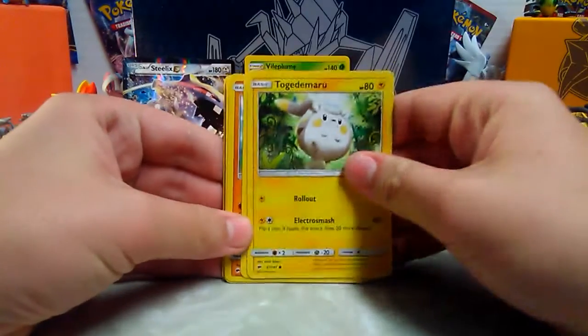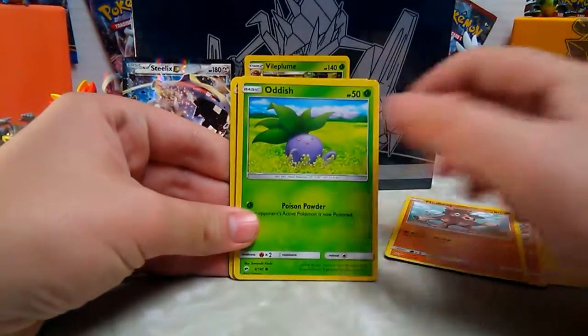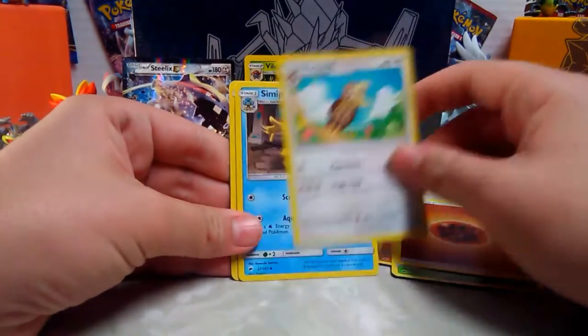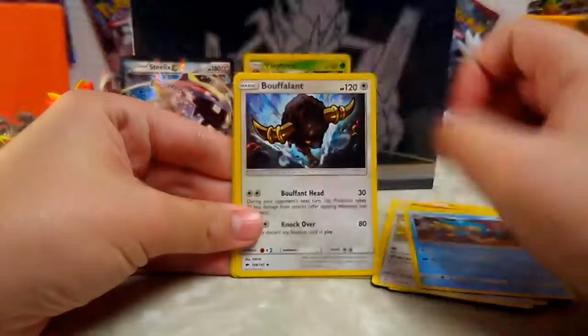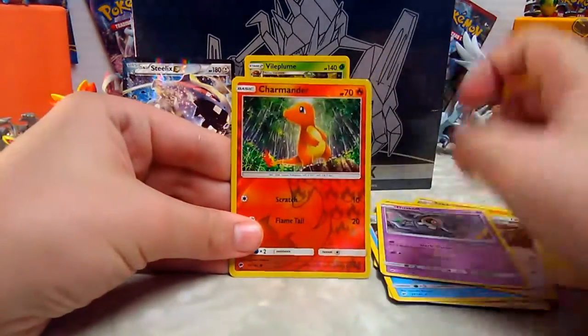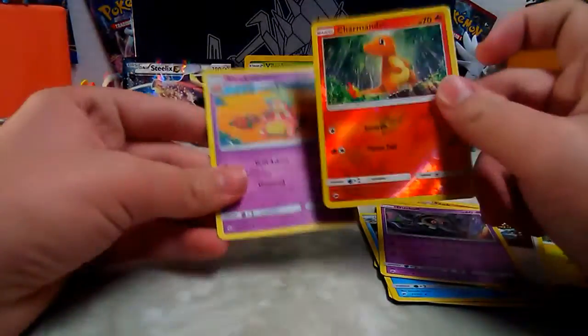Can we get a GX? Togedemaru, Sawk, Mudbray, Oddish, fighting energy, Noctowl looks confused, Simipour, Buffalant, Duskull, Charmander - is it the reverse? Yep - and a Slowking.